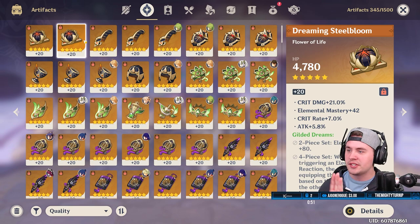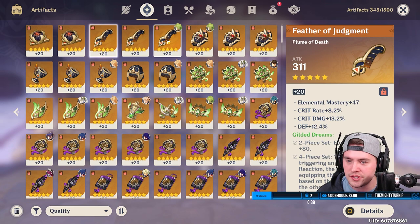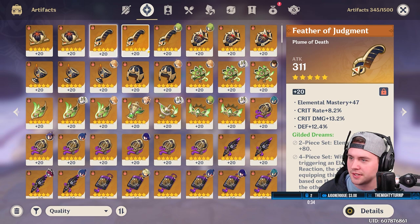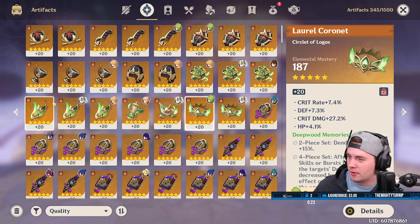I'm gonna stop farming this domain. We've got a crit rate piece, a crit damage piece, an EM piece, an attack piece, another attack piece, an EM goblet, a dendro goblet. We've got some flowers — this one, where are you? 40 EM? 47 EM, crit rate, crit damage. I've started to get quite a few awesome pieces here: crit rate, crit damage, EM.